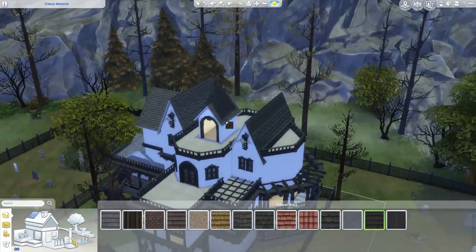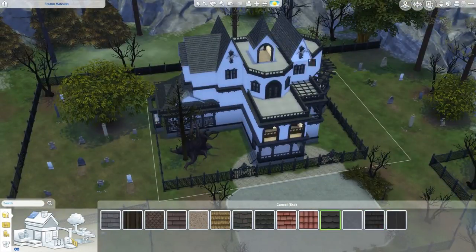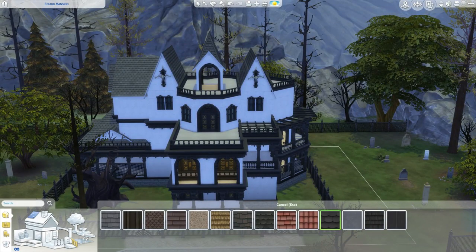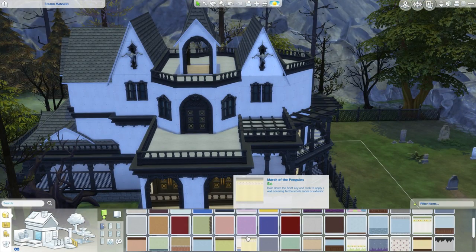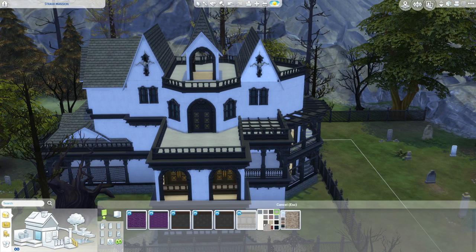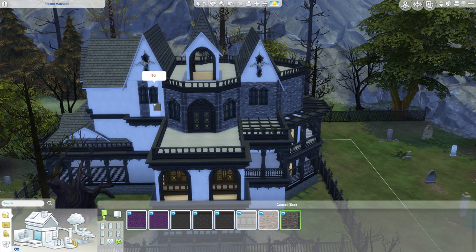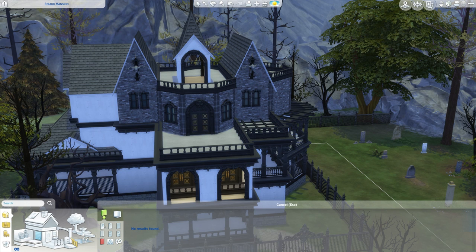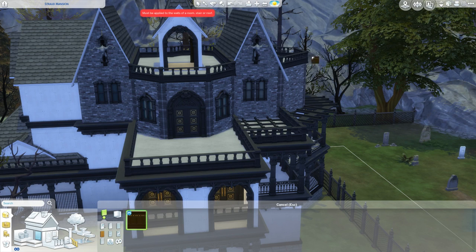At the very top of the house we have some gargoyles — those are new items from the game pack. I've also used arches to create a centerpiece at the very top where we're going to have a big bat statue inside it. I'm also going to probably change the lighting there to a glowing red light or something. In the next build part, when we do the screenshots, all the lighting will probably be changed — that should be fun.